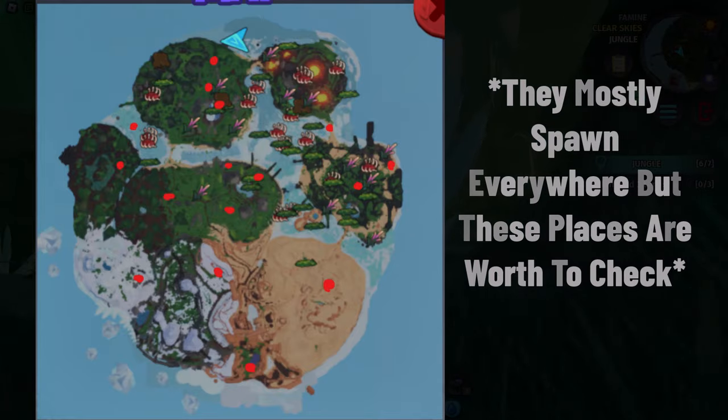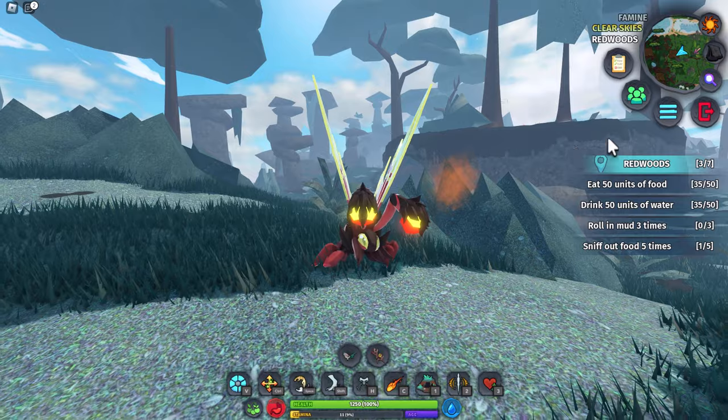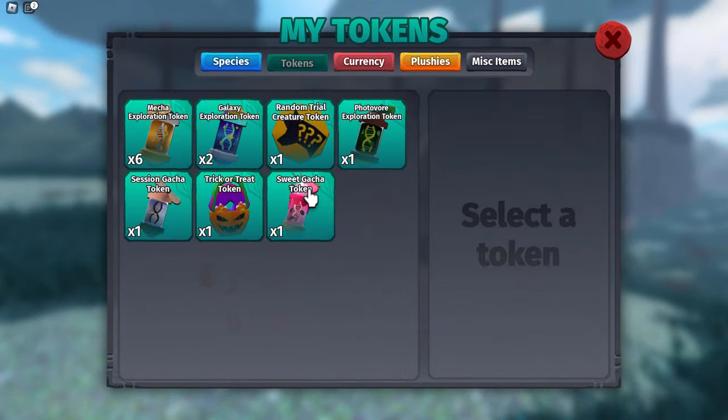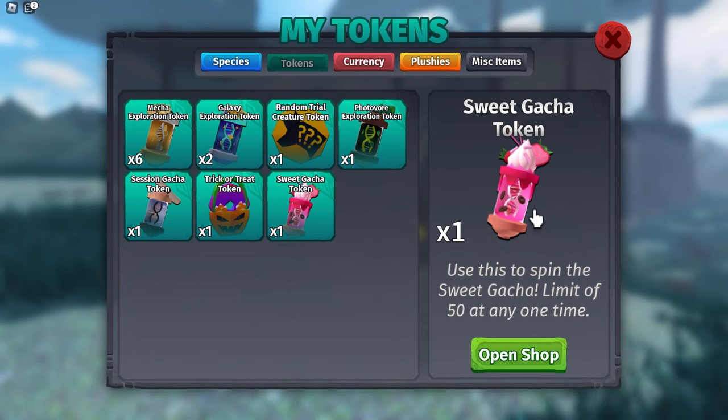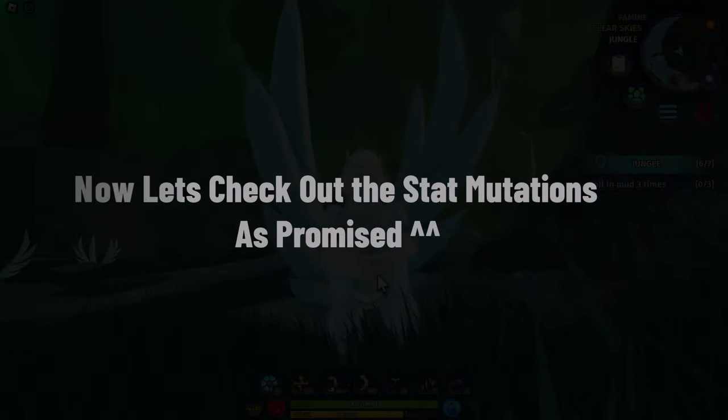Tokens mostly spawn everywhere, but these specific places are worth checking out. If you do these things consistently, you may end up getting a sweets gacha token, which can be used to unlock the sweets gacha for 700 — basically getting yourself an Emine tomorrow.